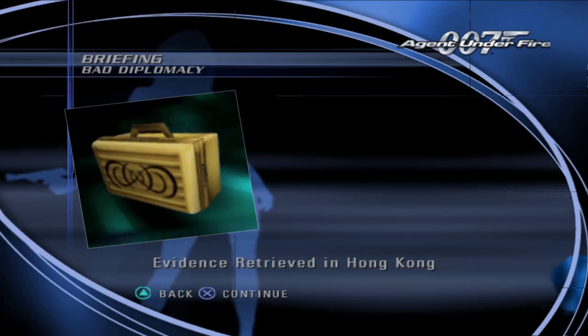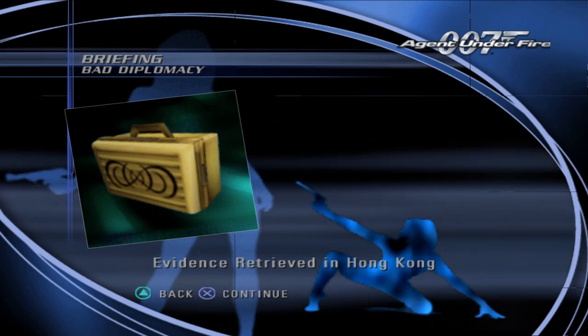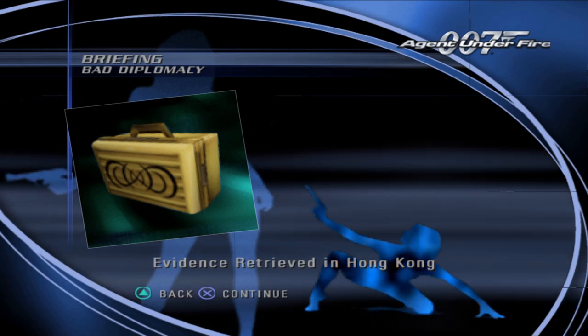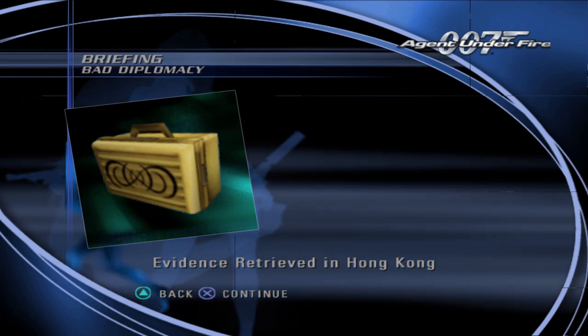The evidence you retrieved in Hong Kong contained nine vials of human blood samples, as well as photographs of the British Embassy in Romania. Eight of the vials were labeled with the initials of the world's industrial nations. The last vial was marked Griffin.